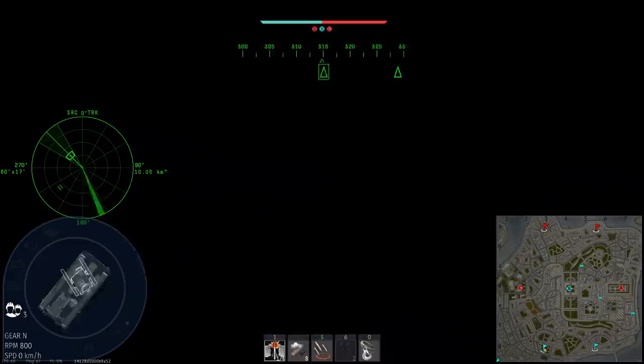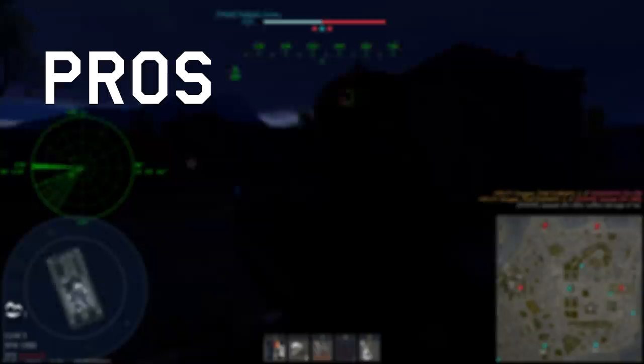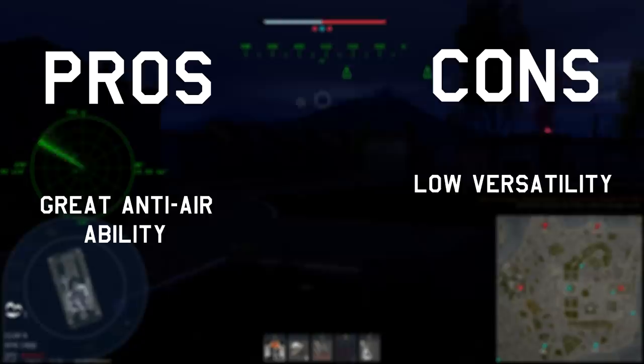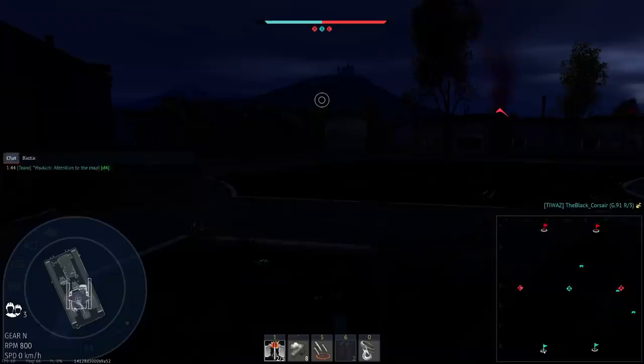Really, all the team needs is one SAM anti-air and the base is covered. It's much less versatile as an anti-air, but for taking out helicopters it's unmatchable. Pros: great anti-air ability. Cons: low versatility and poor survivability. Verdict: I'd still get it, but I wouldn't get it straight away. I'd leave it as one of the last vehicles you pick up, unless you think you'd enjoy taking out helis over playing normal tanks. It does its one job really well, but not much else.